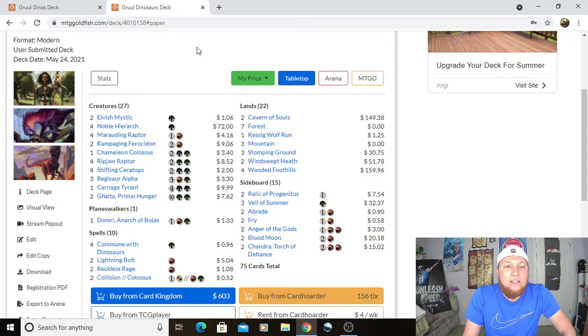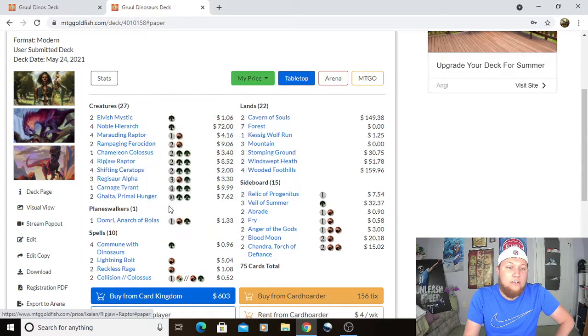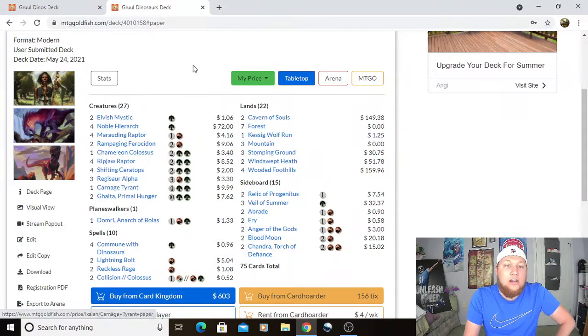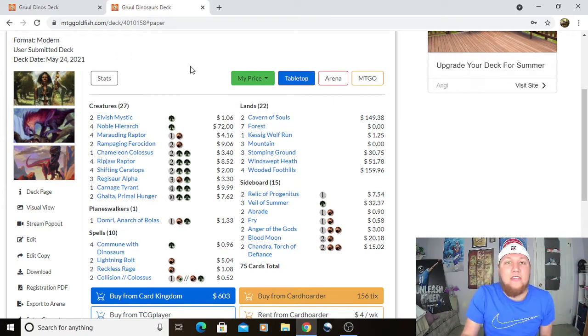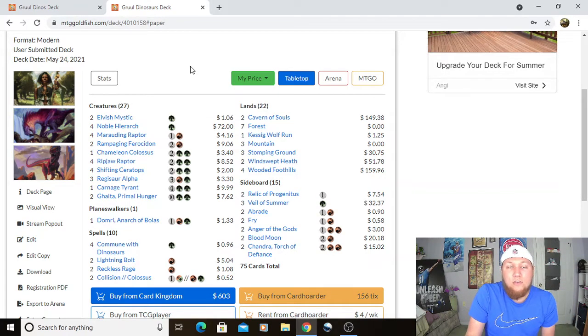The deck is really resilient and has good countermeasures against blue decks — you've got Shifting Ceratops, Domri, and Carnage Tyrant. Against Modern Red, if they can't burn you out quickly enough you probably just win. With a lot of prowess decks around, you'd probably want Dragon's Claw somewhere in the sideboard.